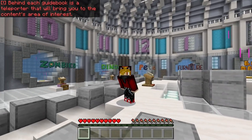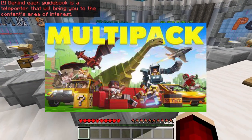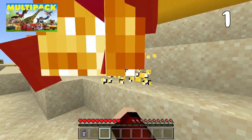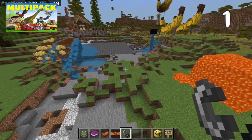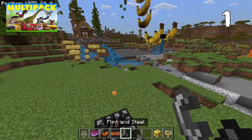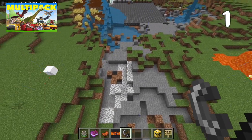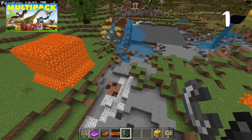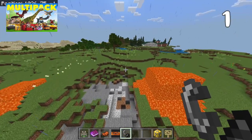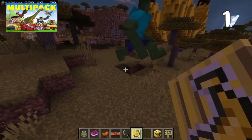First up we have Multi-pack by Honey Frost. Have you ever wanted to build furniture, smash lucky blocks, or totally destroy your world with custom TNT? Of course you have! Well now's your chance. Even better, you can do it all in the same world. But that's not all — there's even dragons, dinos, and mutant zombies.